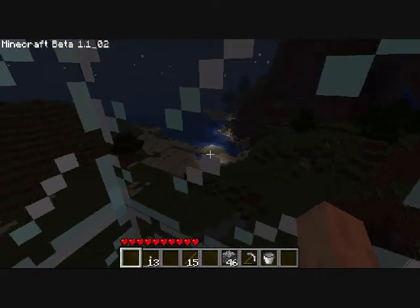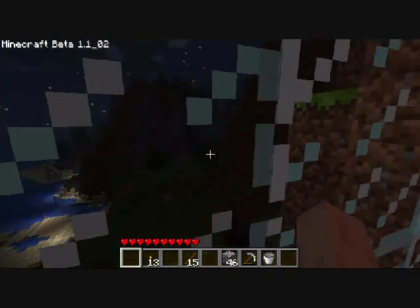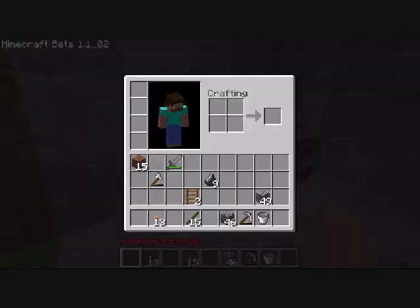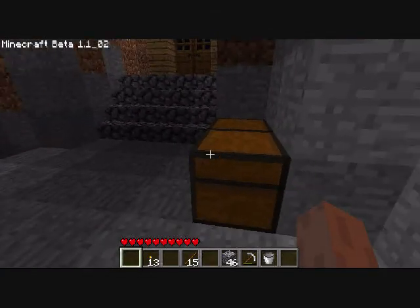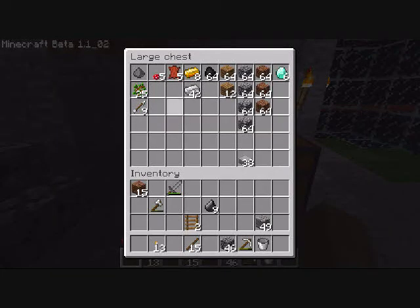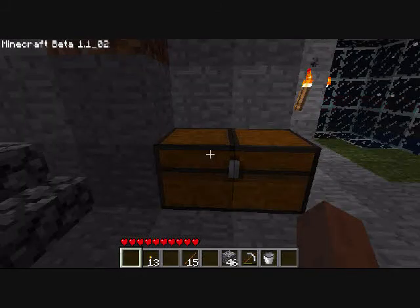Down there is where I get my sand and stuff. I have some iron tools, and inside this chest I have some diamond. I went deep down into a cave and found some diamond — I actually didn't expect to find it. Found some mushrooms and a lot of iron actually.